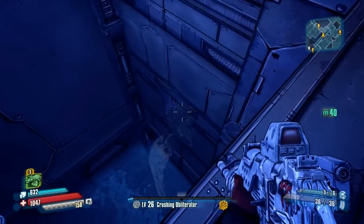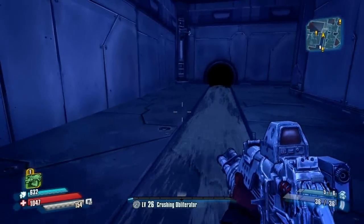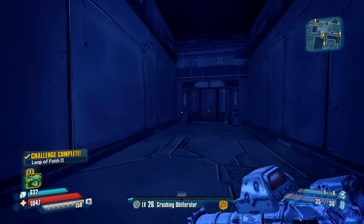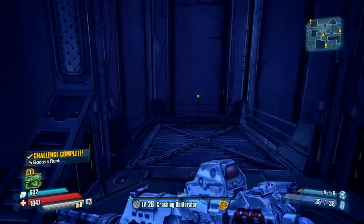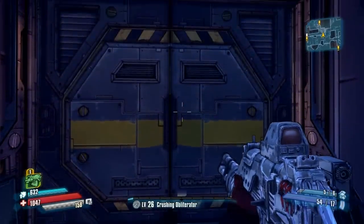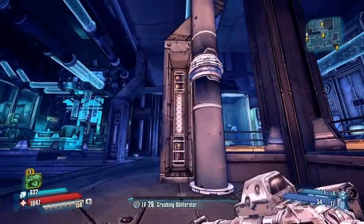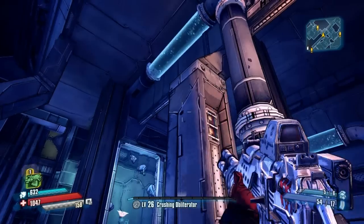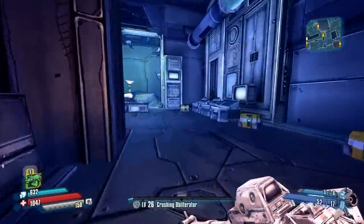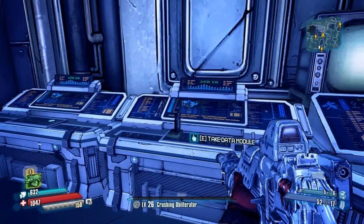Now we're going to go do Leap of Faith 2, which requires heading to a secret lab — this little ledge here. You can see a waterfall coming out of this supposedly secret lab, which is basically just a secret corridor. Jump down there and you'll get the challenge. You'll come out at this area, which isn't too bad since there's another camera on this pillar. Then there's going to be another data card just behind that camera on the control panel.